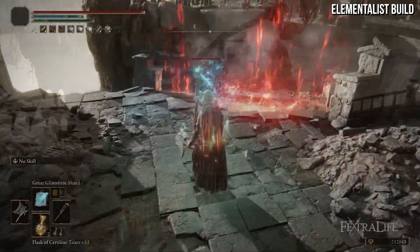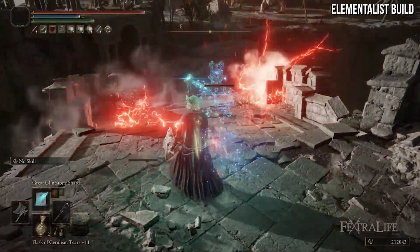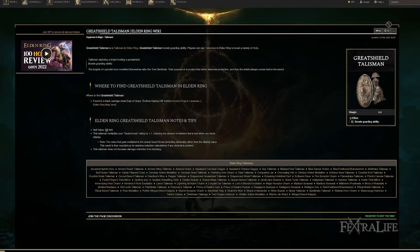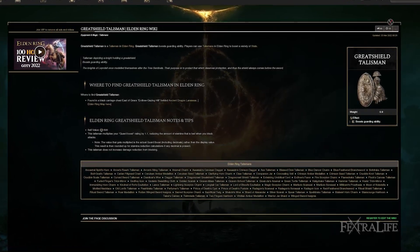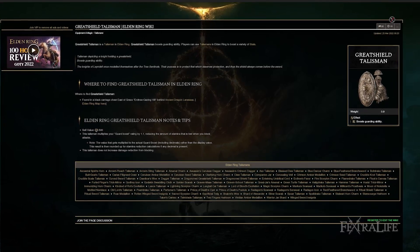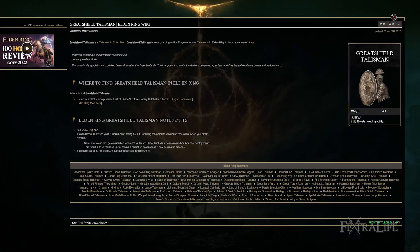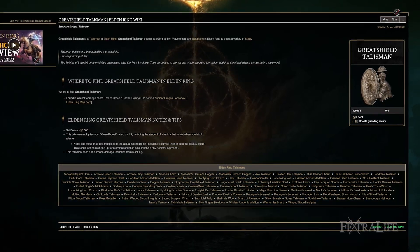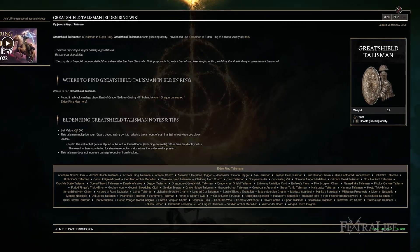Another change is that they've decreased the effect of the Great Shield Talisman for weapons with high block rate. I'm assuming what that means is they've reduced the amount of guard boost this provides to weapons that already have high guard boost, so that you can't abuse some sort of high guard-boost weapon as a shield while still blocking most of the damage.